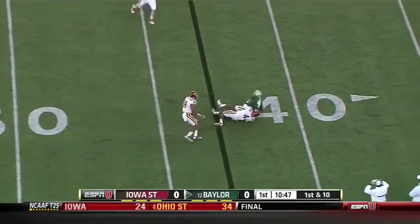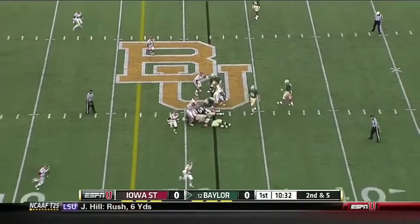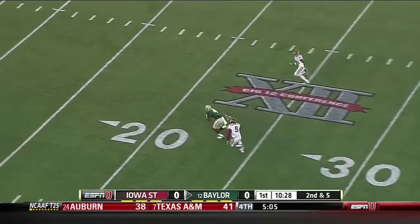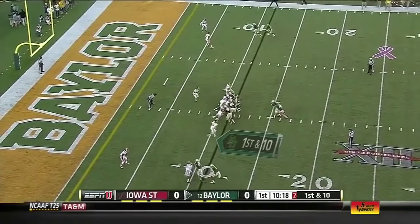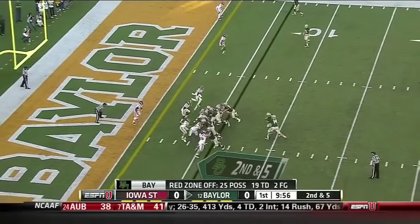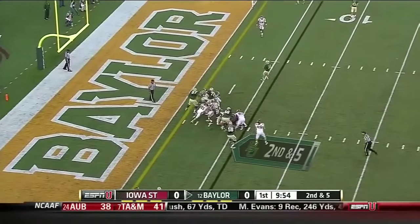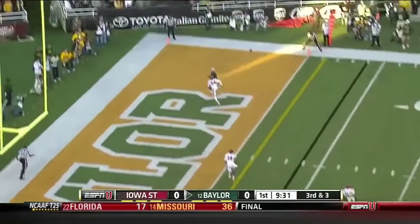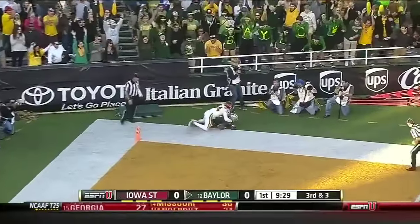Out to the near side, then closing on the pass thrown out to the flat — it's Levi Norwood. And now he's going to throw it to John Lee — big play back to the ground for Martin.